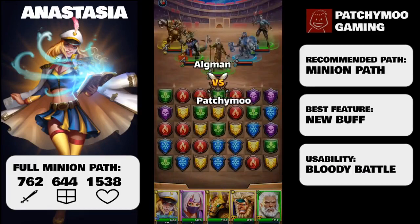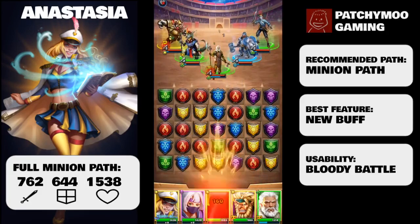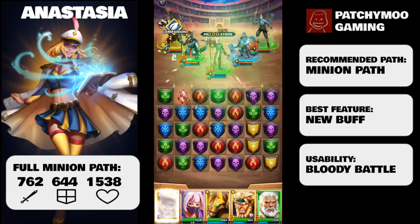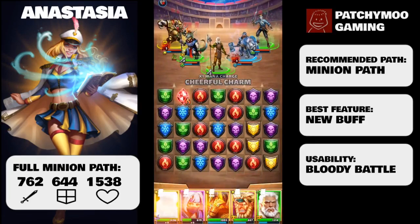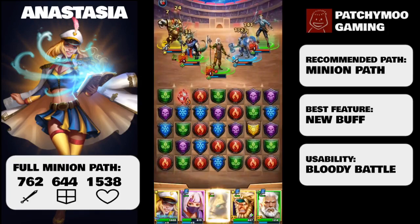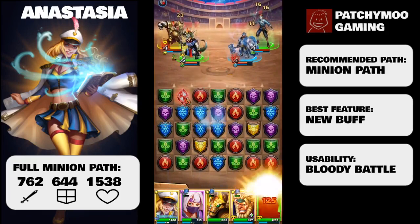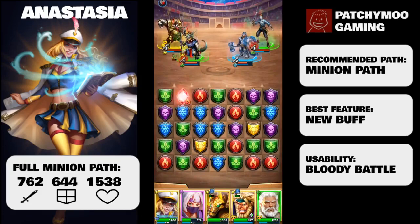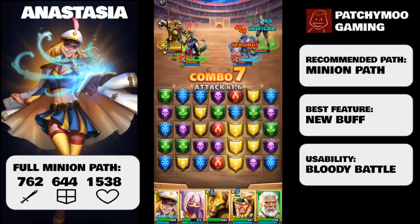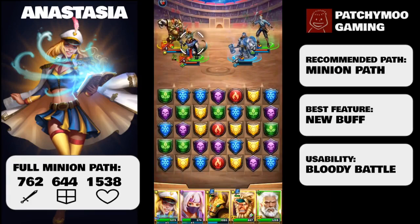If you want to go down a slightly more balanced path — and I can't blame you for wanting to increase Anastasia's defense — you can swap some of those HP pathways to defense pathways. You can get Anastasia to 762 attack, 698 defense, and 1430 HP. This roughly increases defense by 60 points but loses around 100 HP, which also means you're losing about 130 HP on your minions. Honestly, the minions are where I'm getting the most value from Anastasia.